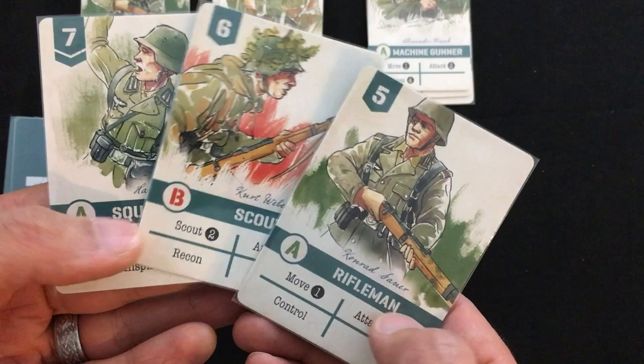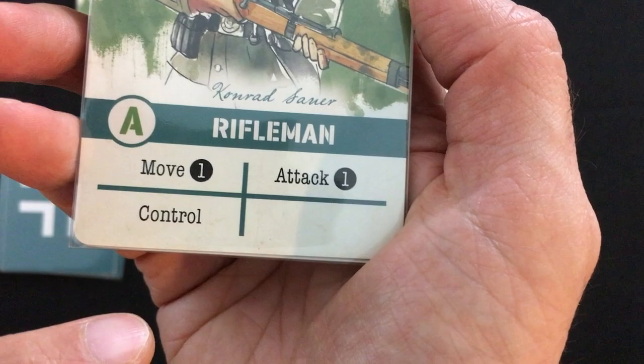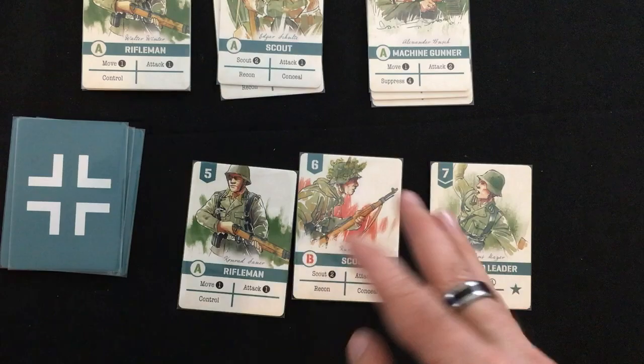Whichever player wins initiative plays their three remaining cards in whatever order they like. Most cards will specify a specific unit — like the riflemen from squad A — and will give them several options of actions to pick from. Some cards are command cards and don't represent an actual unit on the board, but they still have options for actions. If you end up with some fog of war cards, you can't play these — they just sit in your hand and get discarded at the end of the turn.